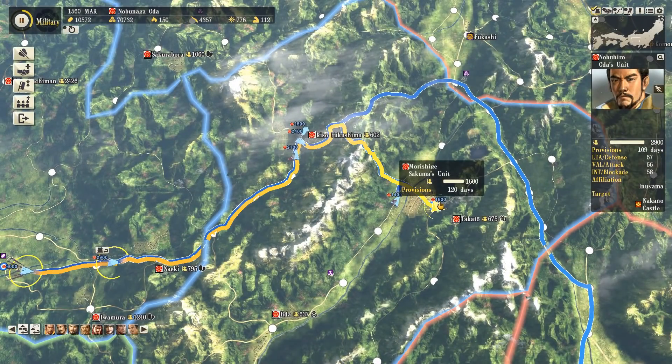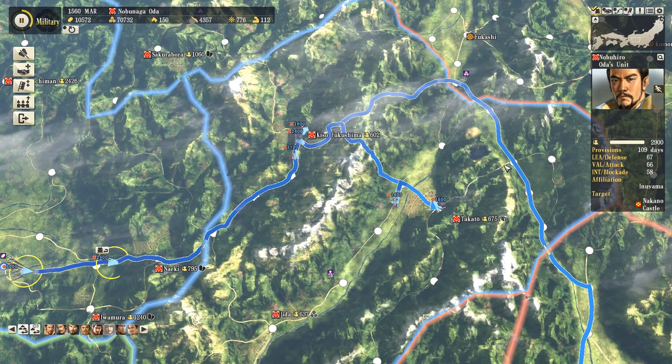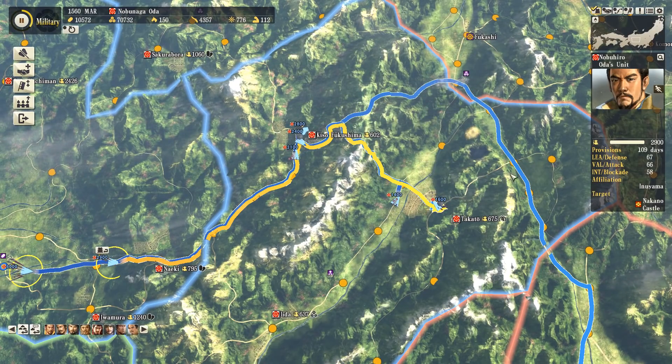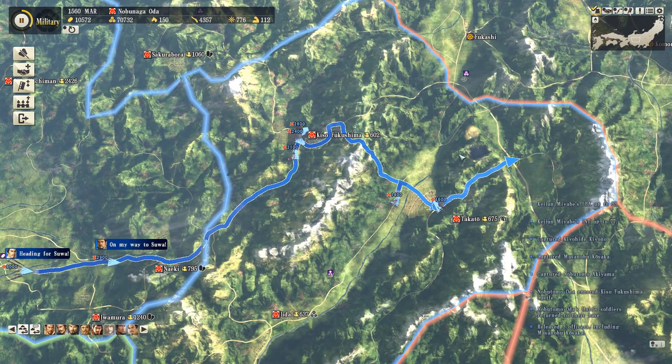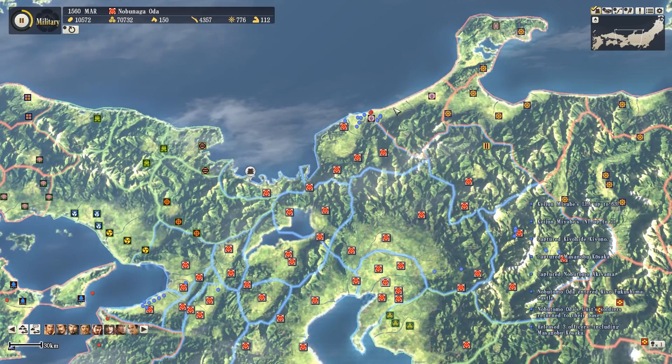Kiso Fukushima has finally fallen after all this time. We're not even going to rest though - I'm going to keep going with more units being brought up from our interior because I want to press the Takeda even harder if I can, due to the fact that the Nagao have wiped them out in the north.